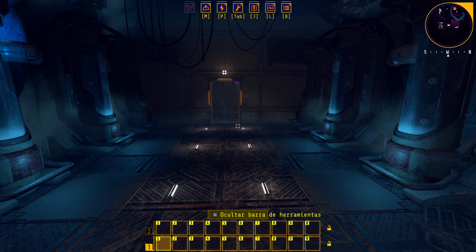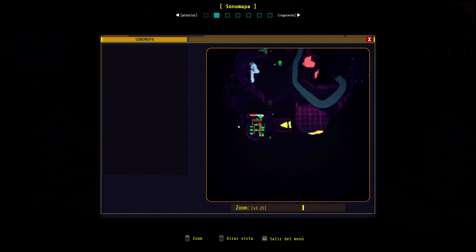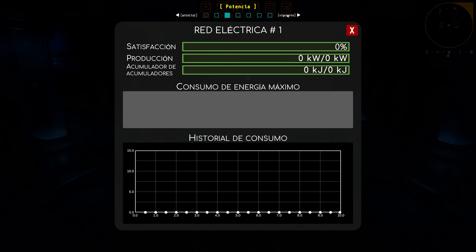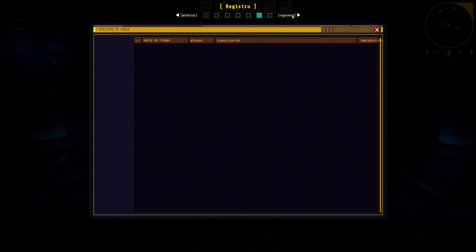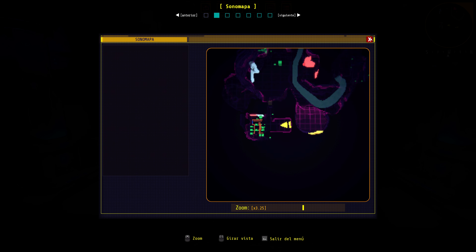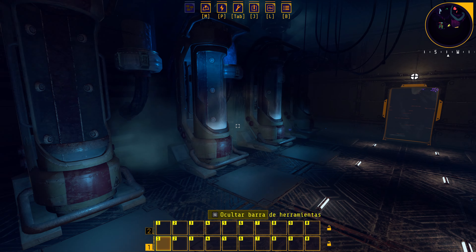Vamos a ver los menús. Tienen bastante información, son un poco liosos al principio, pero supongo que les cogeremos el truco rápido. Tenemos un mapa en 3D muy complejo que también iremos pillando. Vamos a empezar a ver cómo va el juego una vez dentro.